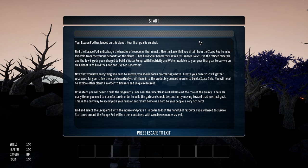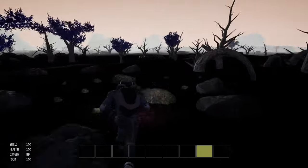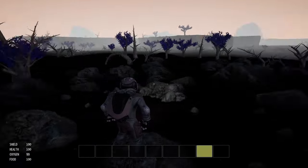Now that you have everything you need to survive, you should focus on creating a base. Create your base so it will gather resources for you, refine them, and eventually craft them into the products you need to build a spaceship. You need to explore other planets to find rare and unique resources. Ultimately, you'll need to build the singularity gate near the super massive black hole at the core of the galaxy. This is the only way to accomplish your mission and return home as a hero — a very rich hero. Let's find stuff.